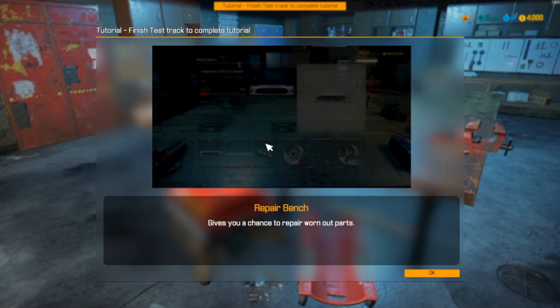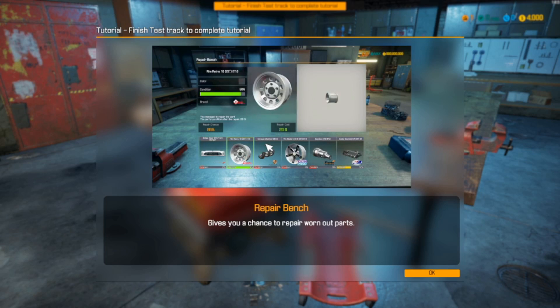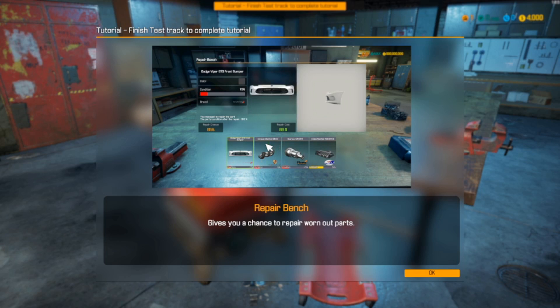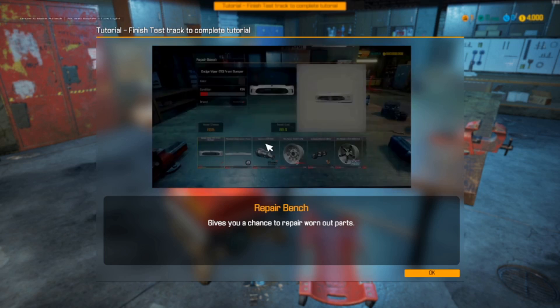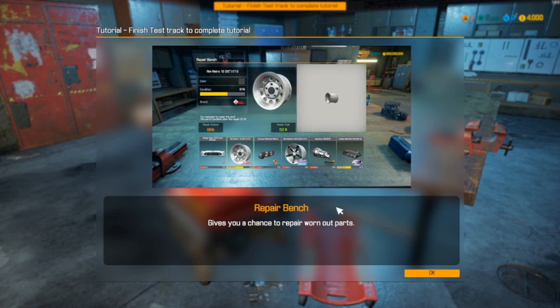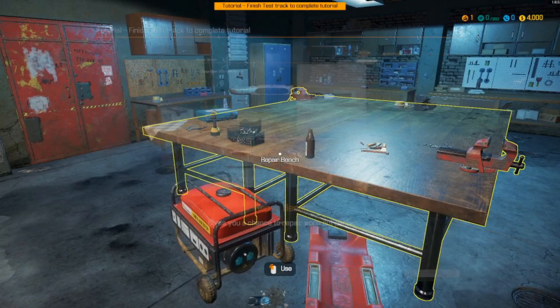This is the repair station - any part, some parts can be repaired and others can't. If you can repair a part to be used again, great - you've saved yourself a ton of money. Or if you have spare parts and, say, someone had one kind of rim but wanted another, you could repair the part they had before, sell it, and get extra income into your business.